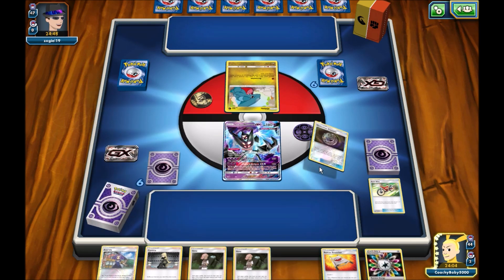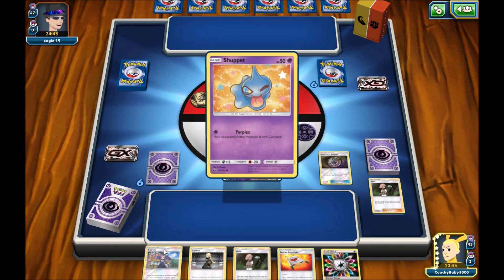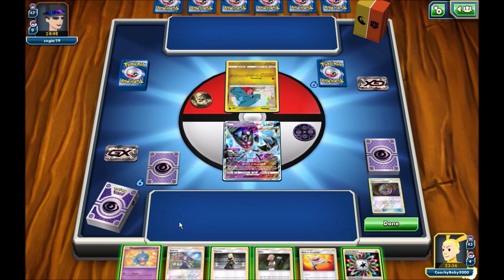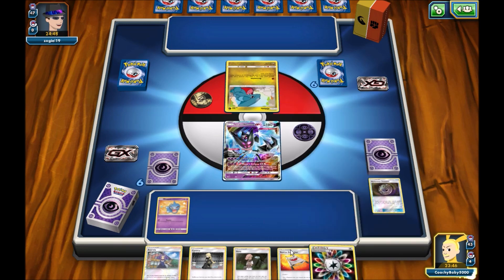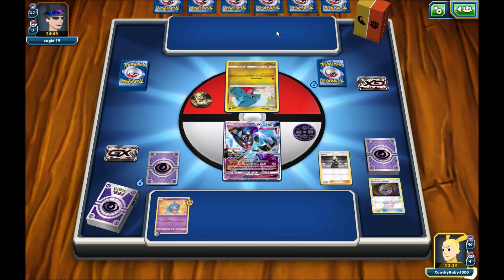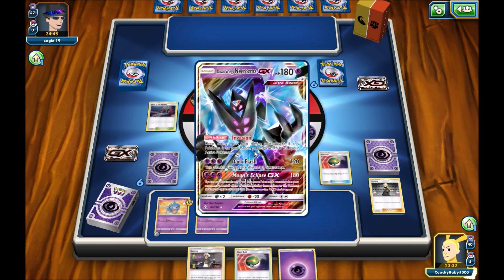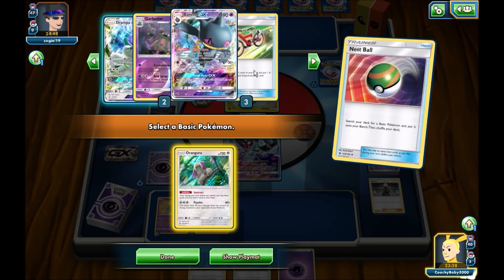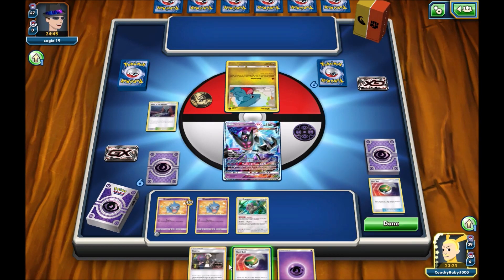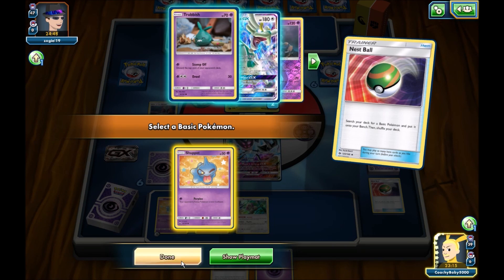Alright, here we go. So I'm starting off with Dawn Wings Necrozma GX. I'm actually playing it just for Invasion, not really for the attack. That way it does help with Shady Move. Also it's a good way to just wall my opponent early game. It's just Invasion and then I wall my opponent early game, because I don't want to have Shuppet in the active.